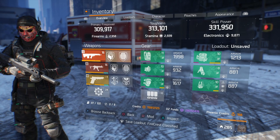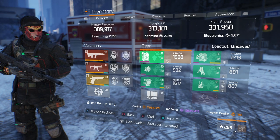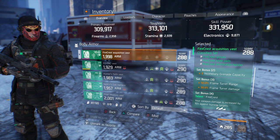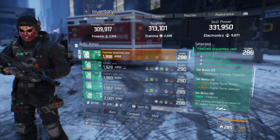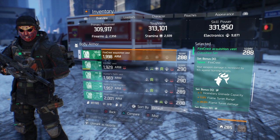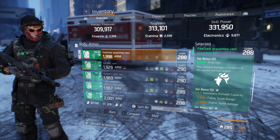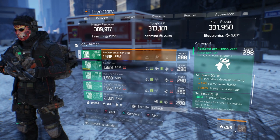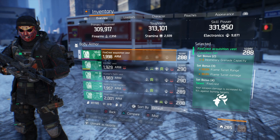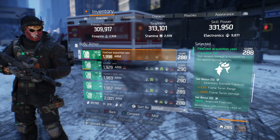So what does the Firecrest six-piece do? The set two bonus gives three incendiary grenades. Set bonus three gives an additional 50% flame turret range and 30% flame turret damage. Set bonus four: your weapon damage is increased by 15% against burning targets, which is great because stacking that with the Urban MDR which already gives an additional 18% against targets with status effects is a lot of damage. Set bonus five gives an additional grenade, 5% flame turret range, and 20% flame turret damage — that's an additional 50% flame turret damage and 55% flame turret range from the five-piece.